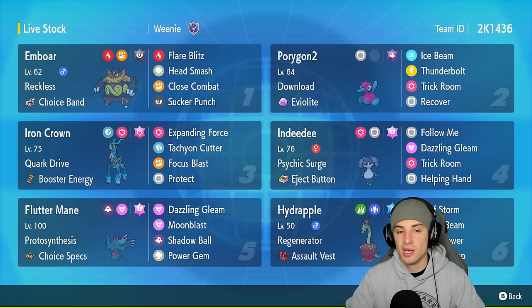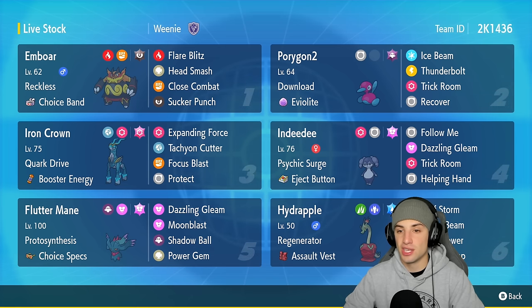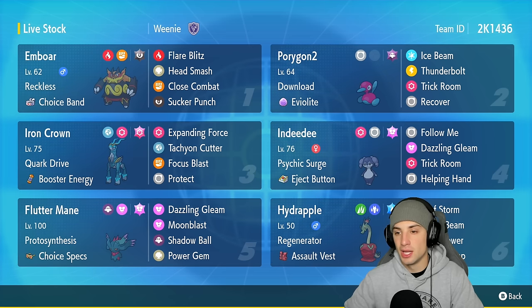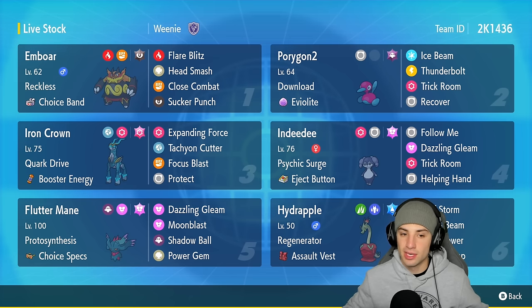We also have the Dark Tera Type to make Sucker Punch do more damage when in a pinch and needing a priority move. Our second Pokémon is Porygon-2 — a bulky Trick Room setter with Download and Eviolite. It has Ice Beam, Thunderbolt, Trick Room, and Recover. In our third and fourth slots we have Indeedee and Iron Crown — a nice Expanding Force combo that works really well.